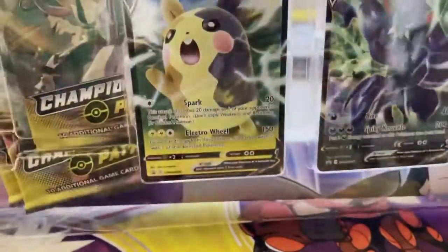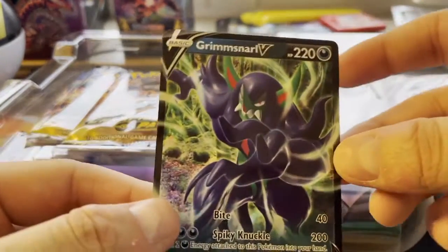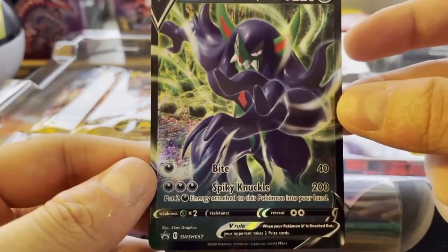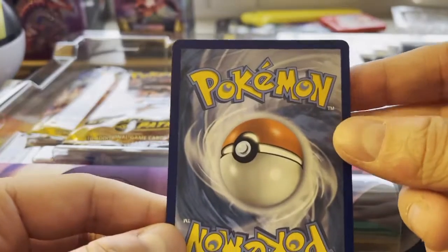We're going to get the promo cards out. We got the Morpeco and we have the Grimmsnarl. Taking a look at the cards — Grimmsnarl V, centering is way off on this one. Grimmsnarl was not very good; Grimmsnarl VMAX was okay. Looking at the back, AC centering is way off.